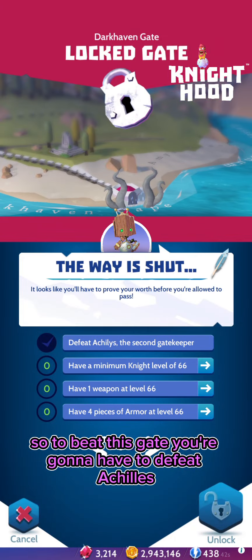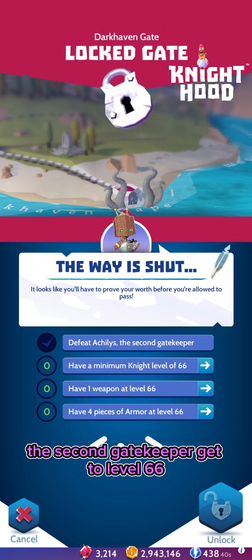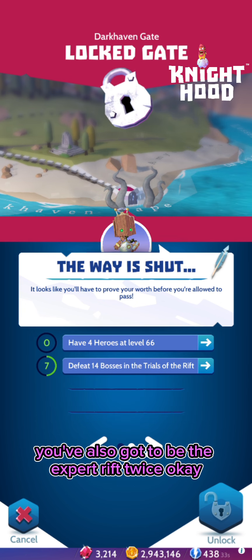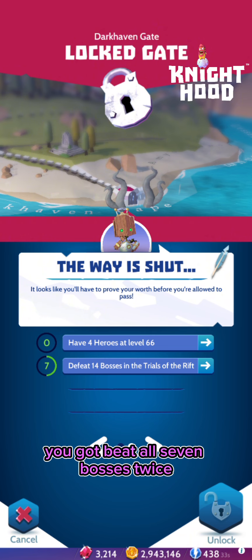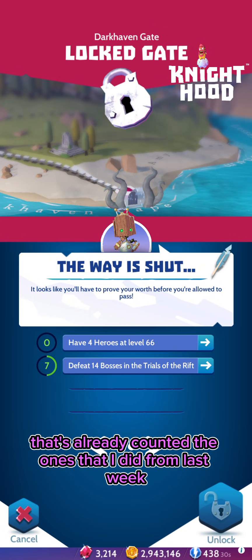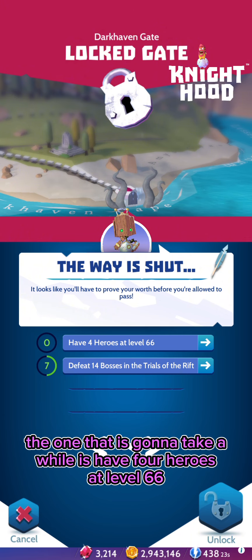To beat this gate you're going to have to defeat Achilles the second gatekeeper, get to level 66, have one weapon at level 66, and four pieces of armor at level 66. You've also got to beat the expert rift twice and beat R7 bosses twice — but that's already counted the ones I did from last week, so that one should be fine.